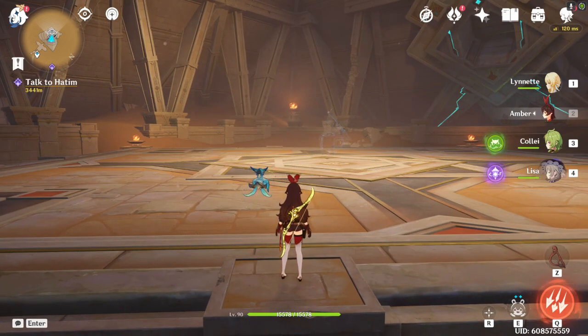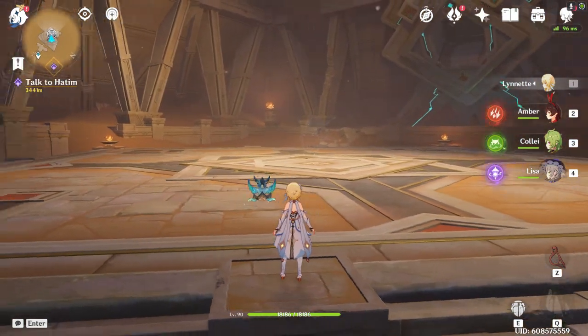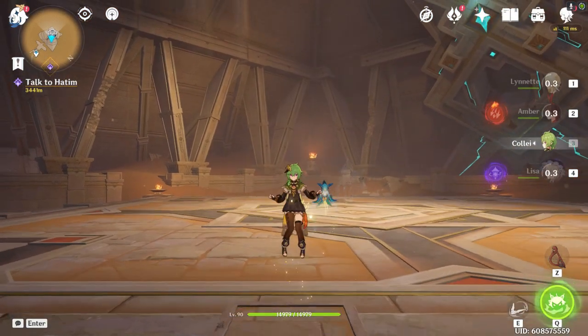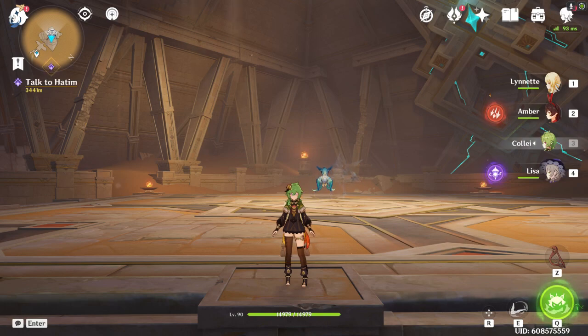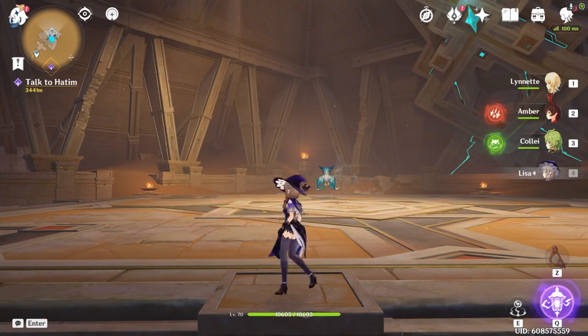Today we're doing free-to-play stuff. We're using Collei, who is now permanently free-to-play, so if you want to use Geo Traveler instead of switching to Dendro Traveler, you can just use Collei — she's a decent free-to-play Dendro unit. Amber is here to help destroy the ruin machines, and Lisa provides your mandatory electro.